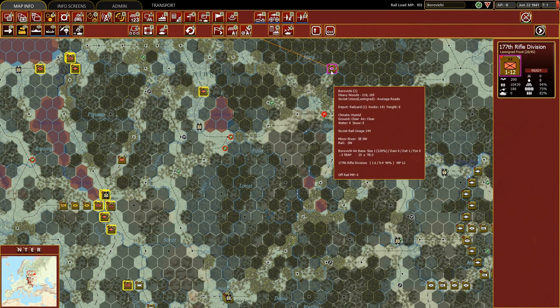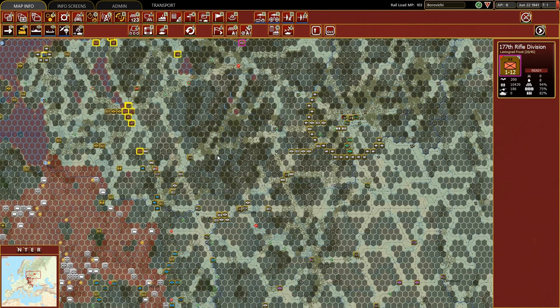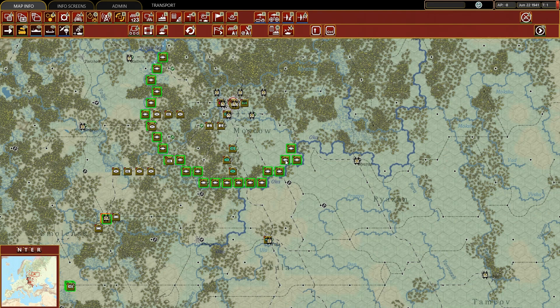What I used to do in the past was to bring the 177th Rifle Division. These tips can be extremely useful for both the Soviet player and the Axis player in the advanced turns of the campaign. So you see, I have some units here.